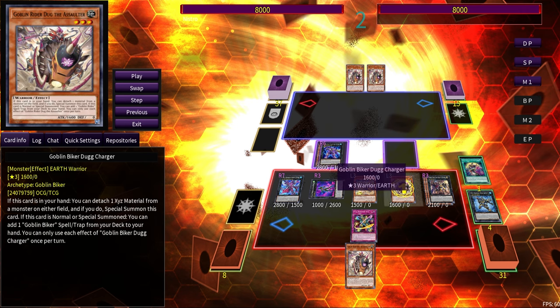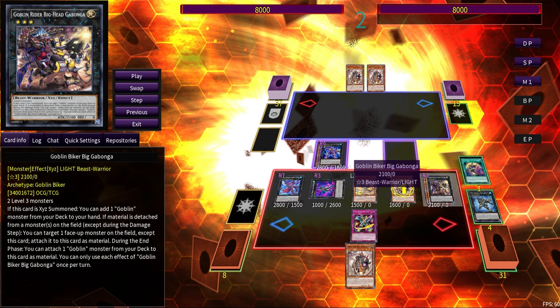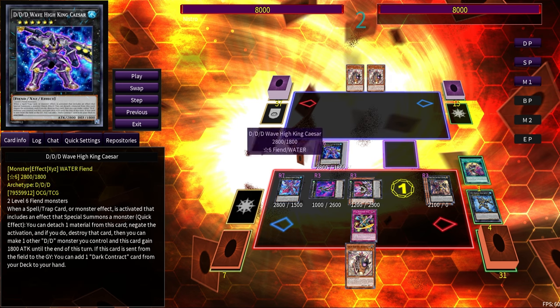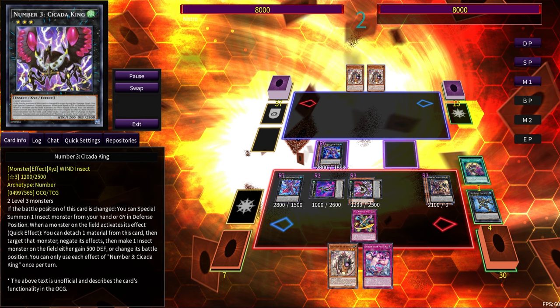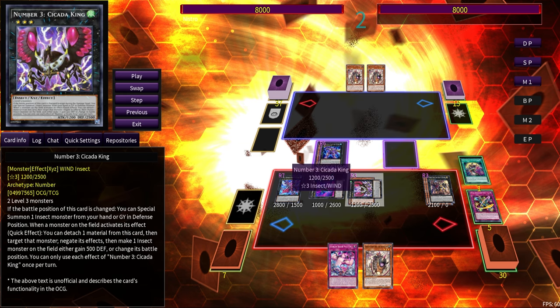If they have some kind of Impermanence or temporary on-field negate, you can activate Full Armored Exceed, which allows you to Exceed Summon during the opponent's turn. With two Level 3s on our field, we can make any Rank 3 — in our case Cicada King, which is a live monster negate as soon as it hits the field. This one has to target the monster to negate its effects, unlike Gossip Shadow, but it's still another live negate. Dug Charger then searches some follow-up.